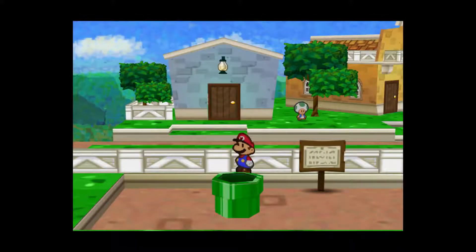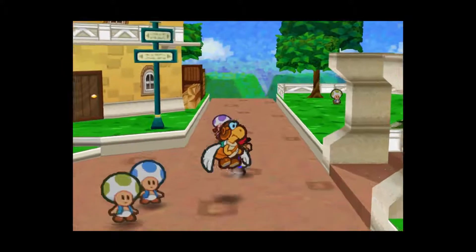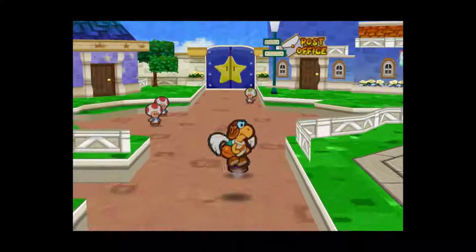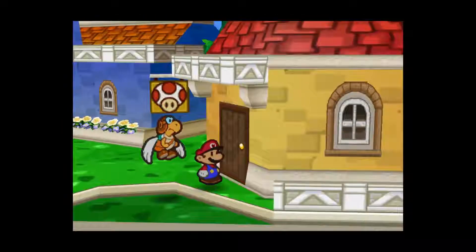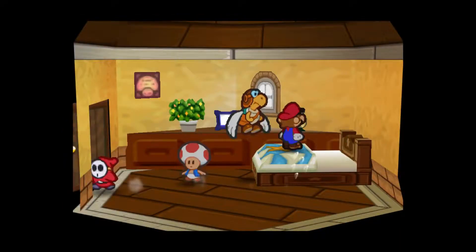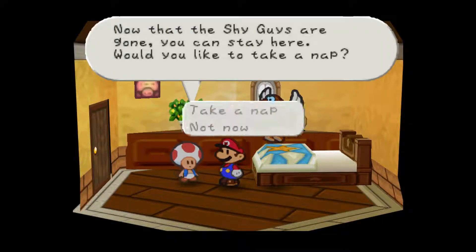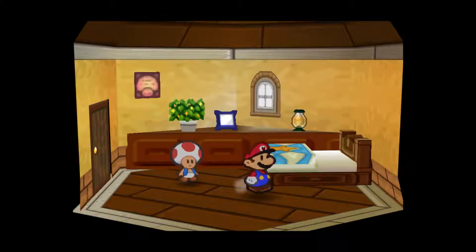We got the Shrink Stomp badge there, which as it implies shrinks the enemy and lowers their attack. I'm not going to equip that right now because I don't have enough BP and it's not something I generally use. So I'm going to go in here and rest up — there's actually a shy guy I missed, jumping on the bed. I thought I got rid of that guy.